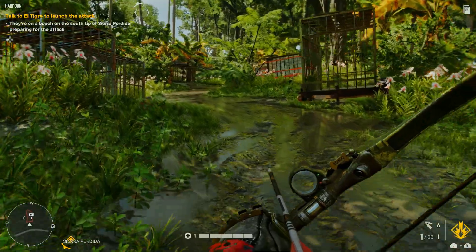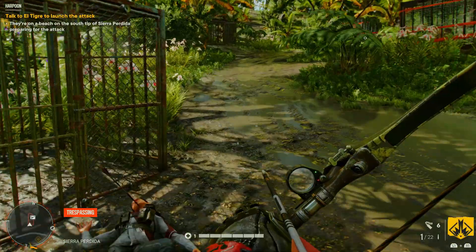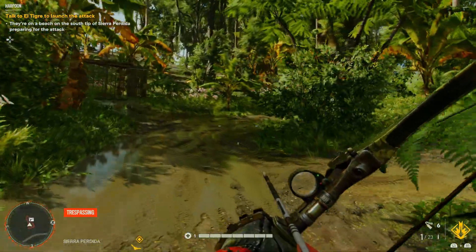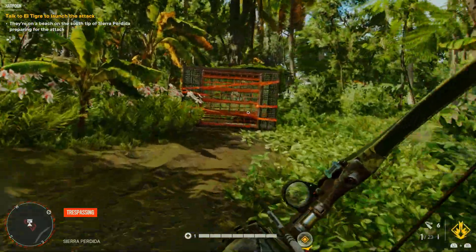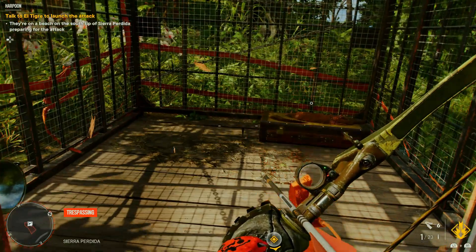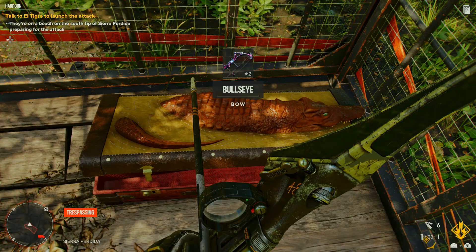We have to just take out a few of these fools first. We've got some wild animals. I don't know where this thing is, but it's just revealed itself to me. It's inside here. Awesome. Here we go. So it's called the Bullseye — the Bullseye bow.